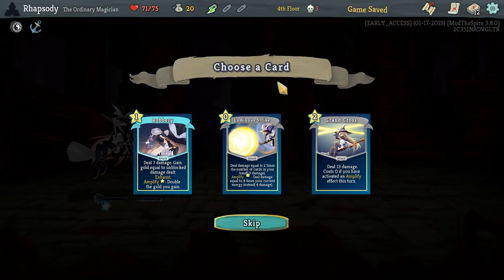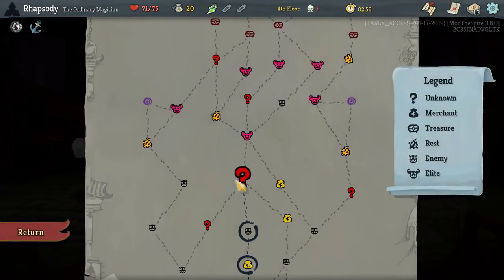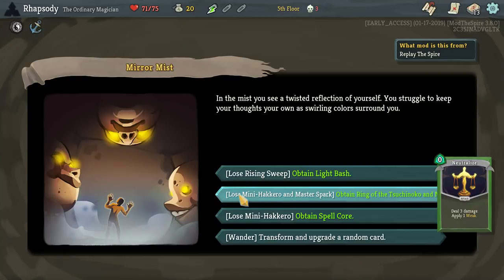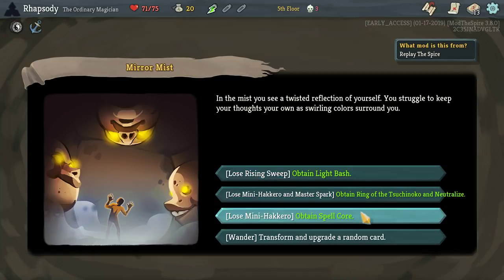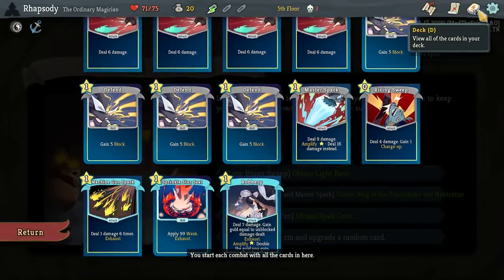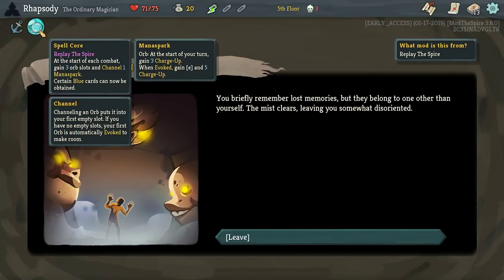Goodbye cultist. Hello — Robbery! I do like Robbery this early in the game: deal 7 damage, gain gold equal to the unblocked damage dealt, and the Amplify effect is double the gold you gain. We saw the Ring of Tsukunoko — Spell Call Light Bash. Lose Rising Sweep, obtain Light Bash — so it's just a bash that can be played as a damage spell. Spell Core: at the start of each combat, gain three orb slots and channel one Mana Spark orb.